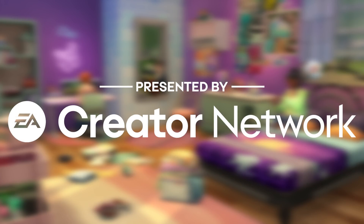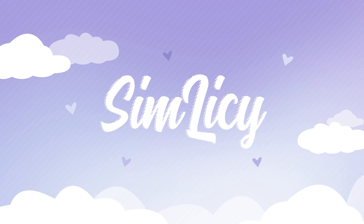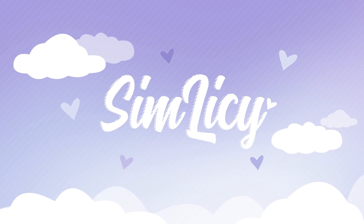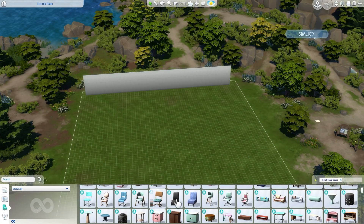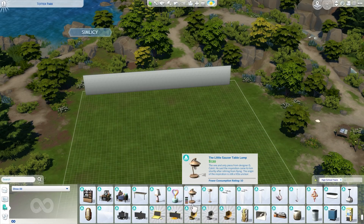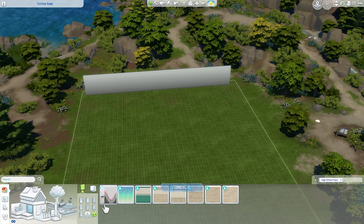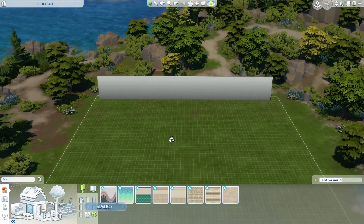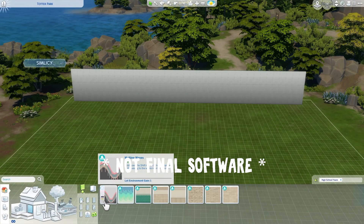This video is made possible by the EA Creator Network. Hi guys, it's Silmosi here, welcome to another build and buy overview. Today I'm taking a look at the build and buy items coming with The Sims 4 High School Years, the brand new expansion pack coming out very soon. Thank you to EA for providing an early access copy. Note that this is an early build, so things might change upon release as this is not final software.